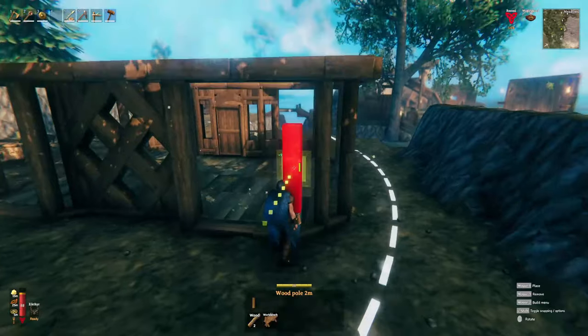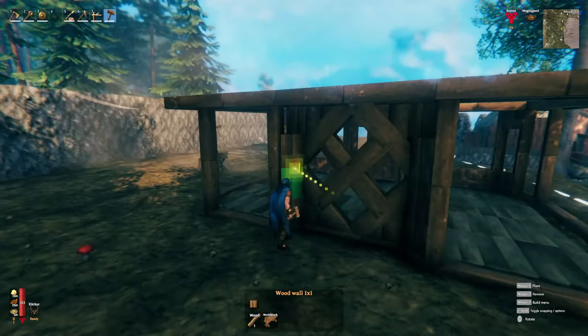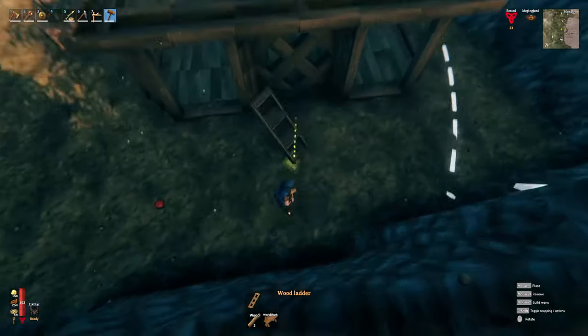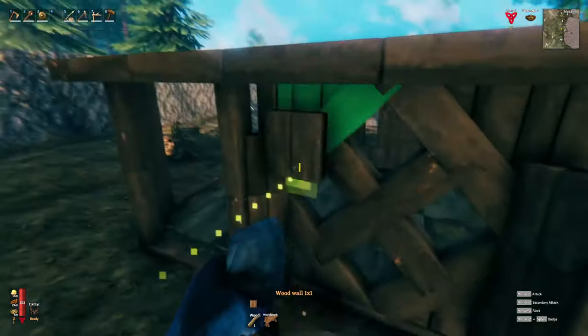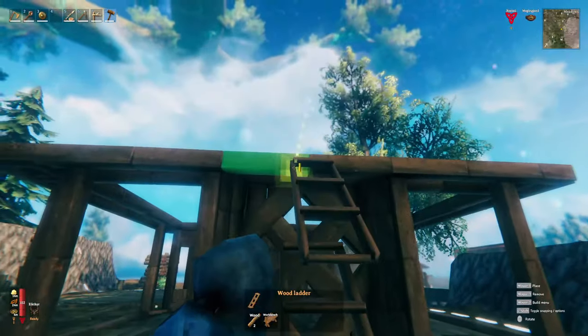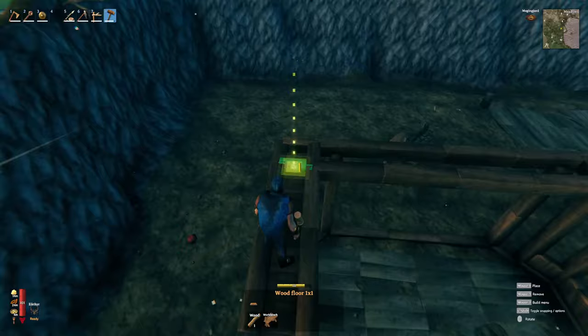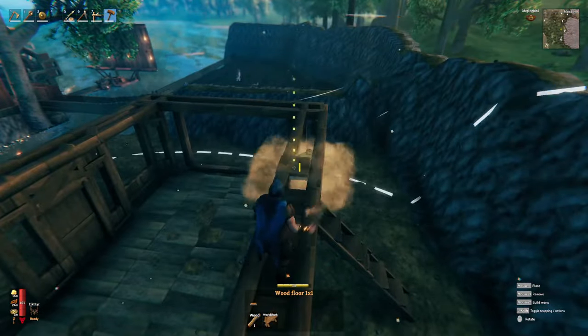Now we've got two more little juts out just like we did on the front, keeping it symmetrical — it appeals to my OCD. Go ahead and fill that in with little one by ones. Coming up to the roof, we're going to fill in all of our overhang with one by one meters because if I don't do it now I am definitely going to forget.